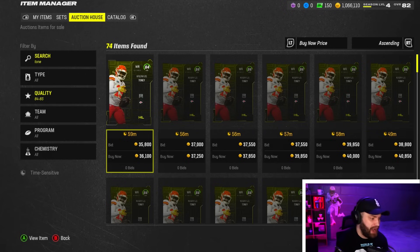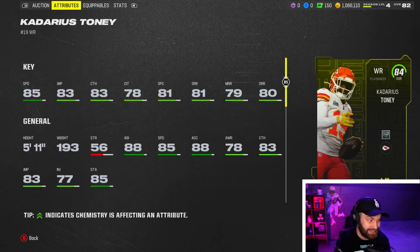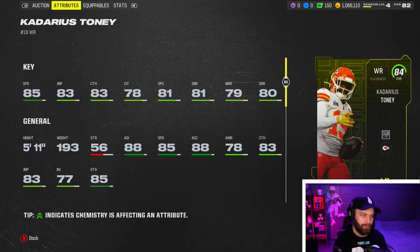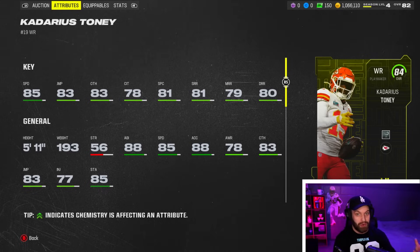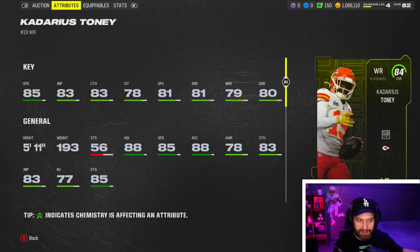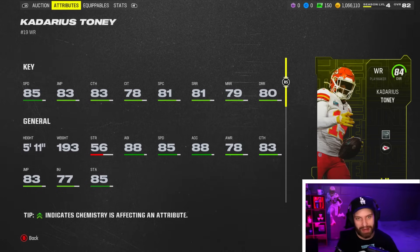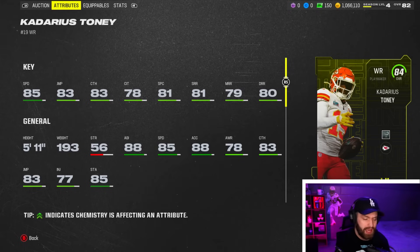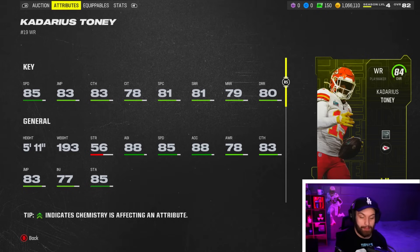Moving back into the 84 range — Kadarius Tony, under our 50k budget. He has 85 speed and is 80-plus in almost every stat, only missing catching in traffic and medium route running. He's technically the worst wide receiver on my team right now but has been one of the best in actual gameplay, even getting a kick return. When the wide receiver market has Tyree Hill at 700k and JJeT at 550k, Kadarius Tony is a bargain.